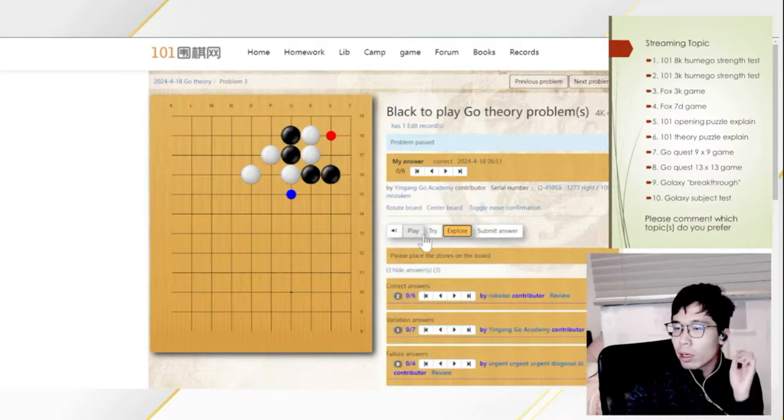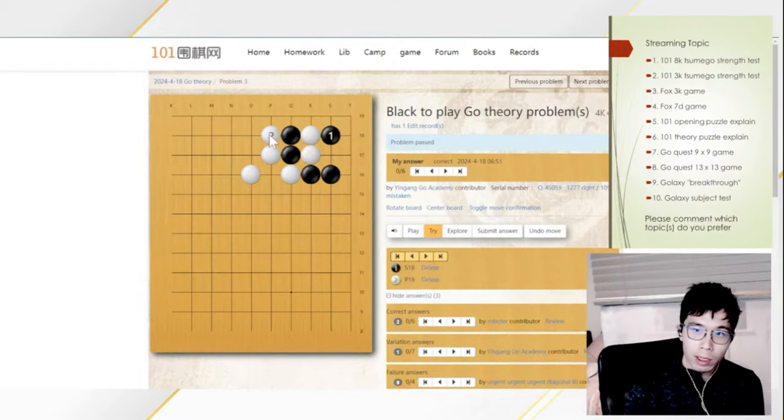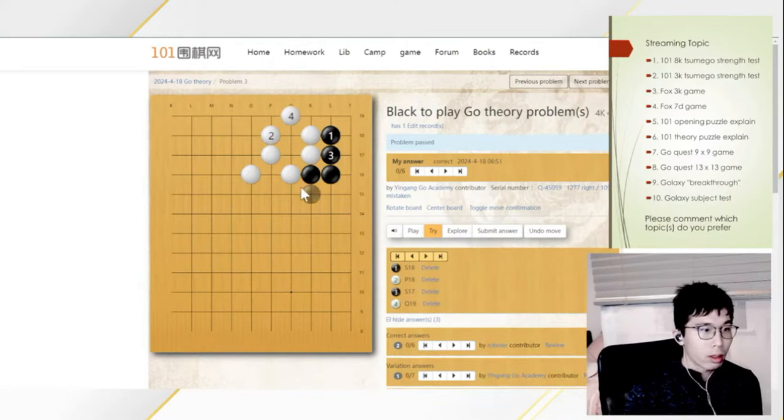The reason why it is called a theory problem is that if you play the clamp directly, after White plays the atari, you cannot get both moves. If you play this one, you cannot get this one. And if you play this one, you cannot get this one.